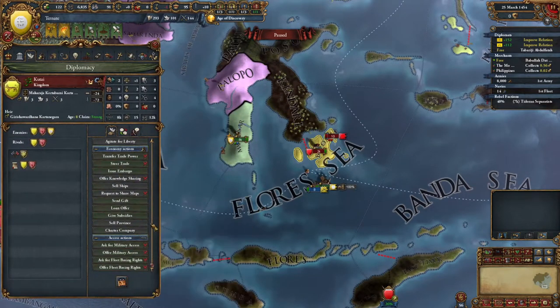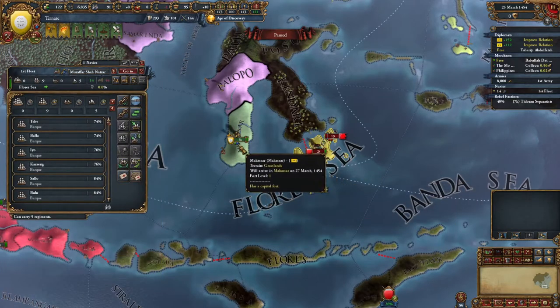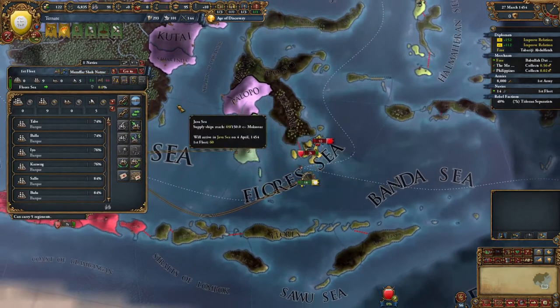Kutai, I think you like these guys so you're not going to give us military access. But you might give it to our vassal or something. Let's bring these guys back home.